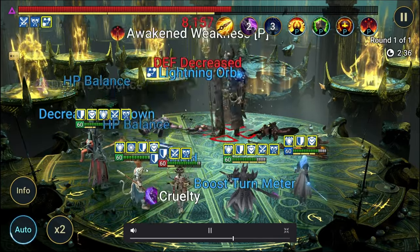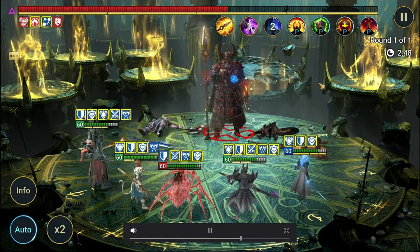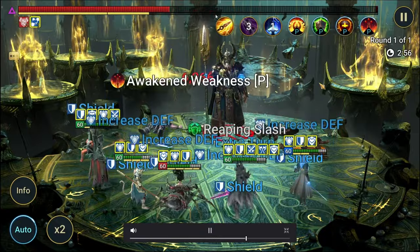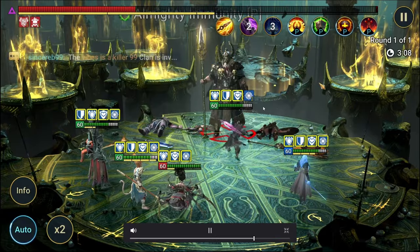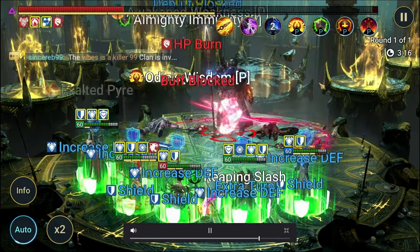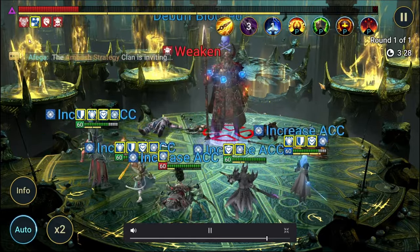Sun Wukong is here mainly for placing block buffs and for buff stealing. It's not a hundred percent — for some reason, even though he's got good enough accuracy, I'll show you guys the builds in a minute. Sometimes Odin doesn't get his block damage buff removed. It's kind of weird, but as you can see the block buffs are going up. Every nine turns, Odin is placing his block damage buff and Sun Wukong is stopping it from happening.